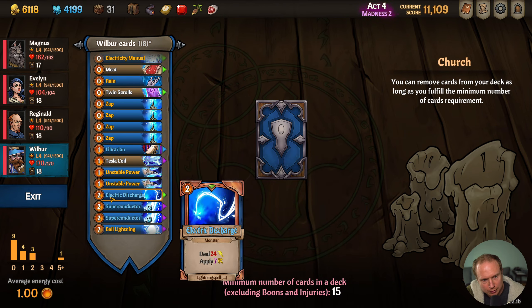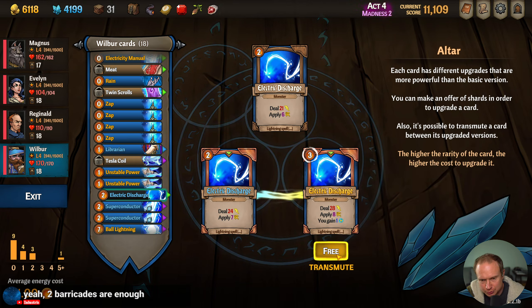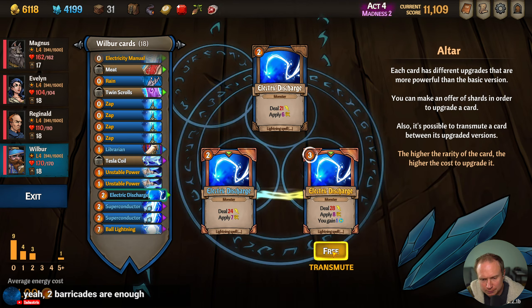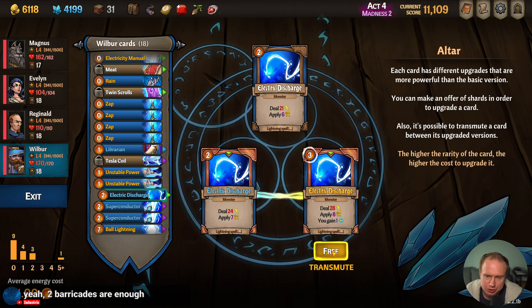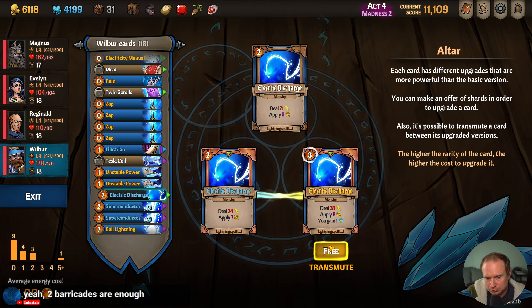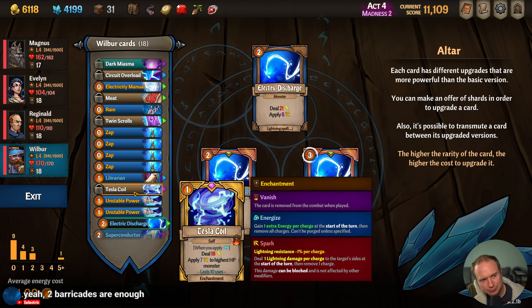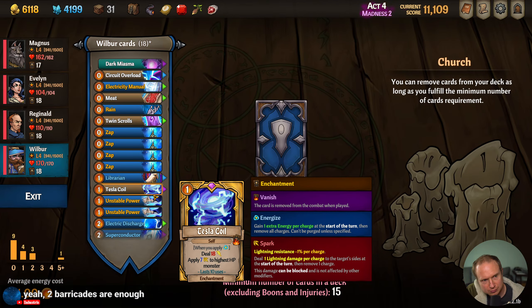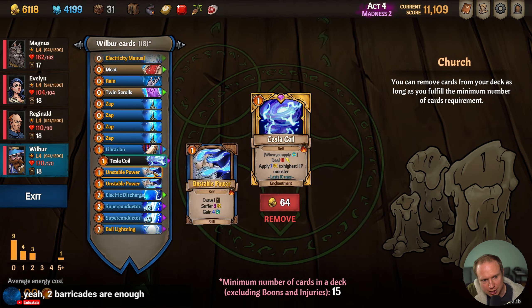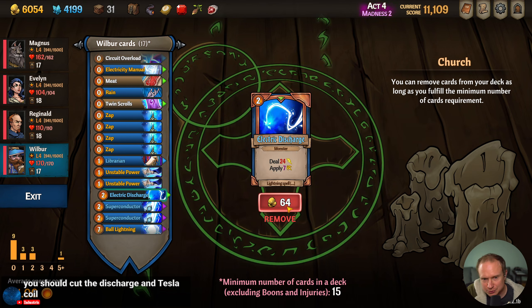With Wilbur, we can switch over Electric Discharge to at least work with Tesla Coil. But should we try and shift into having more ways to proc Tesla Coil? Is it even worth it, or should I just remove Tesla Coil? Part of me thinks we're just not playing Tesla Coil build. Cut the Discharge and Tesla Coil? That was my intuition.